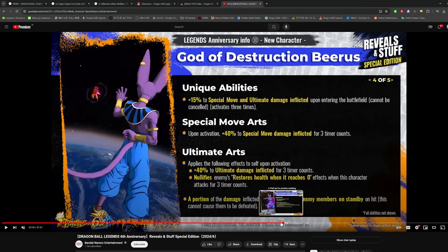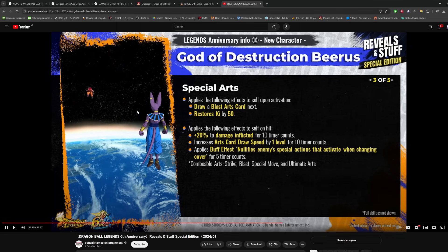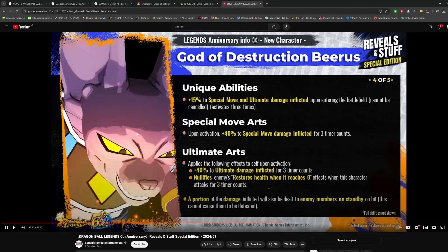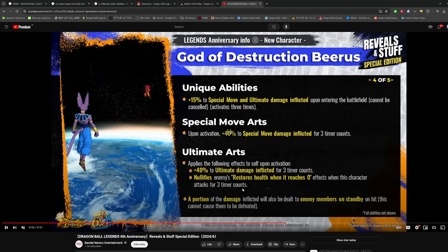The blue card is actually a ranged blue — the Hakai — not a melee blue. Evil Boo also had a ranged blue, so all four characters releasing tomorrow have ranged blue cards. It's about time we got some more ranged blue cards. The ultimate applies 40% ultimate damage upon activation, nullifies endurance, and it's an AOE — so you can also get 85% ultimate damage. The animation is the Sphere of Destruction, the same as the original LF green Beerus. Pretty cool.